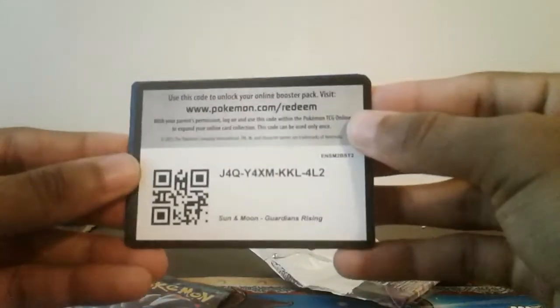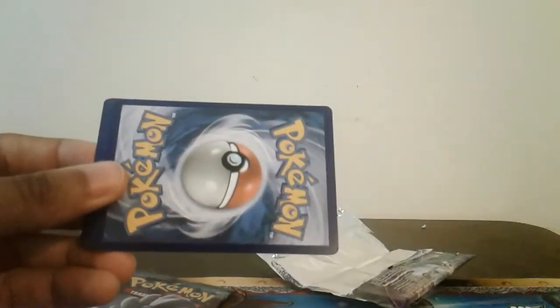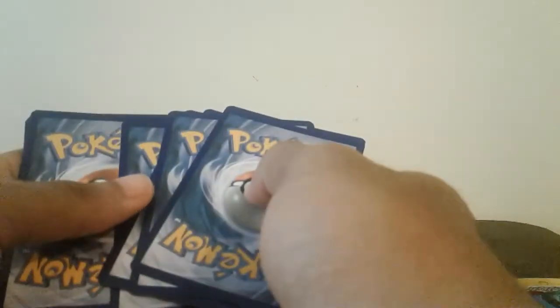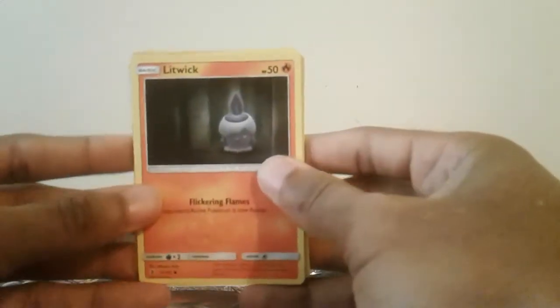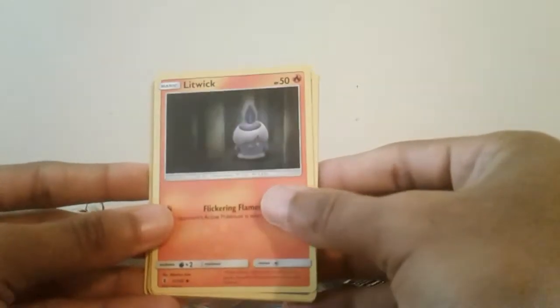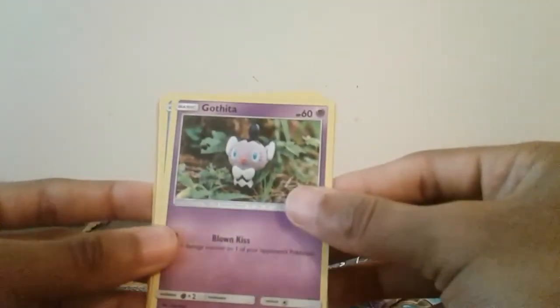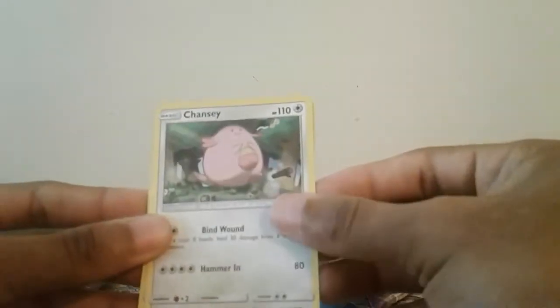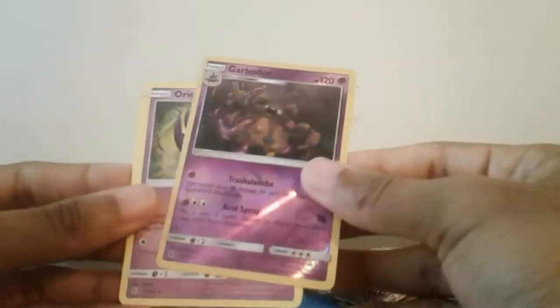There's that code card, the first one for you guys. And let me know if you guys want me to do some online Pokemon TCG online. We got Litwick, Gastly, Pancham, Puffin, Chansey, Bewear, Bruxish, Slugma, Garbodor, Reverse Hollow — that's a good one — Oricorio, and a Frightening Energy.